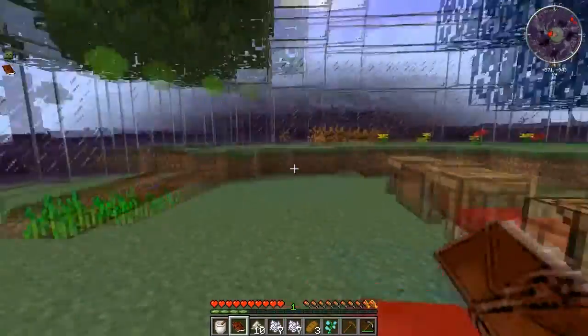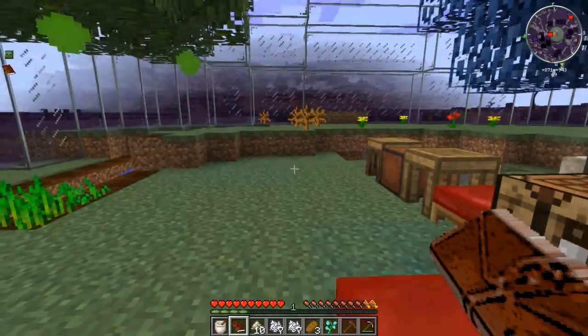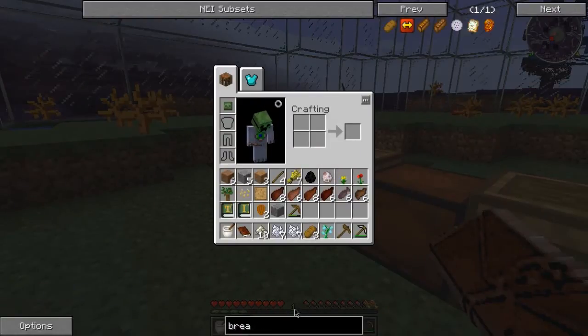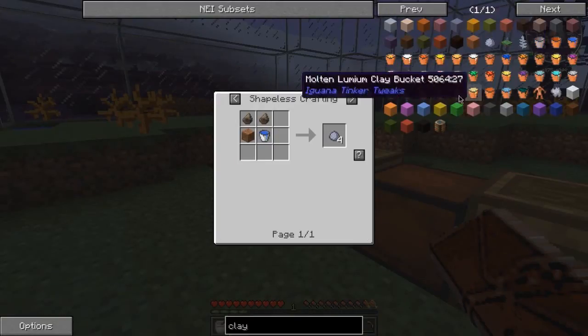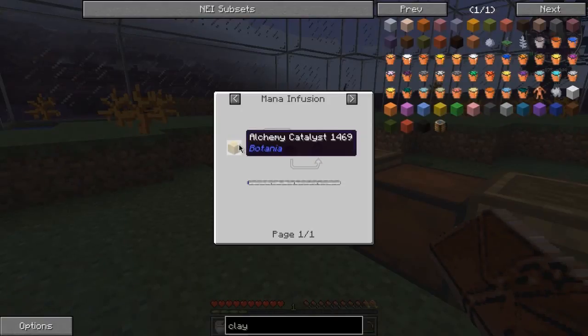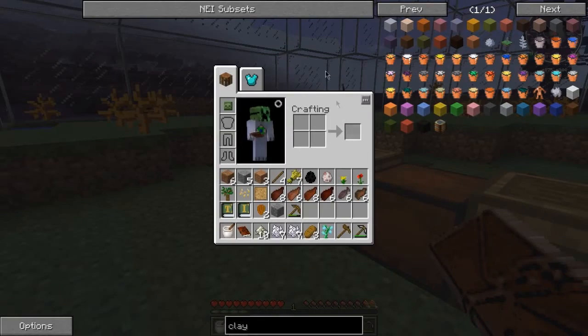So we need to make some grout. In order to get grout, we need sand, gravel, and clay. Can we make clay? How can we get clay? There's no way to make clay. Okay — slag, dirt, and water can make clay. So how can we get slag? If we get to the lake, we should be able to get clay, right?